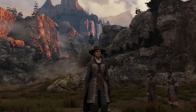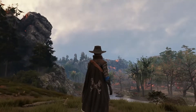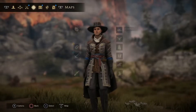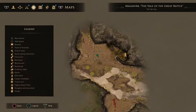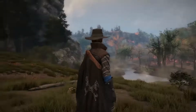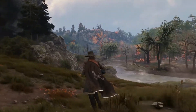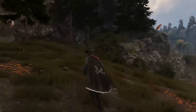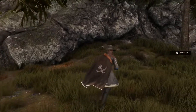You start Greedfall on the Old Continent in the city of Serene, which is ravaged by a terrible disease known as the Malachor. It is rumoured that the only hope for a cure lies on the uncharted island of Tir-Fride, which is where we are right now. The island is inhabited by a magical native people, as well as multiple nations and factions who have travelled from the Old Continent and established various settlements. Currently we're on a mission from one of these nations, the Bridge Alliance, to locate a camp of missing scholars.